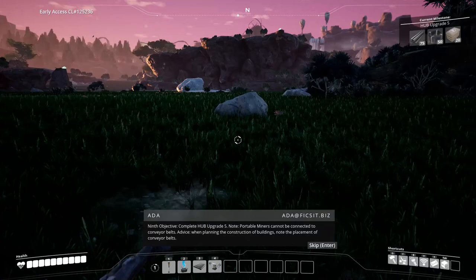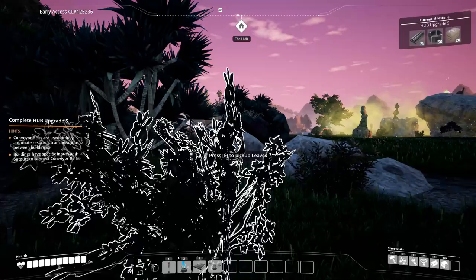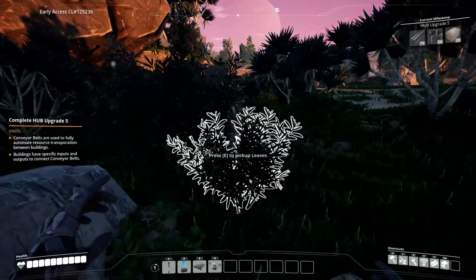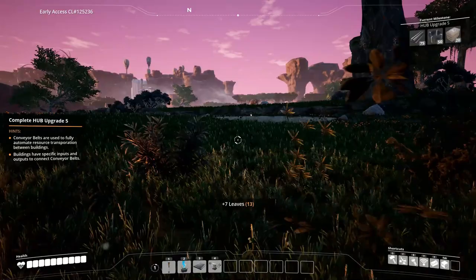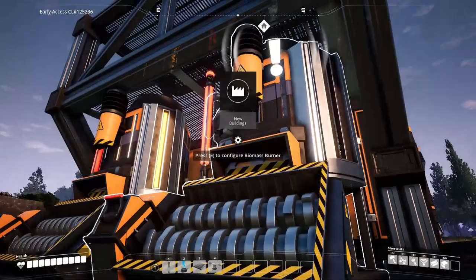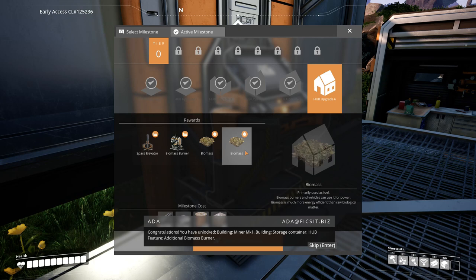Going around to the miners to collect all the stuff. Then I'll collect iron and more copper from the ones up there. It's gonna take a while to craft that stuff by hand, but once we come back I'll be setting up the first miners to smelters and all that automation. I'll cut here and be back when I'm done crafting. Back again — crafted everything I needed. Something's over here — just another biomass burner, nice. 'Congratulations, you have unlocked: miner mark one, storage container, additional biomass burner.' Tenth objective: complete hub upgrade six.